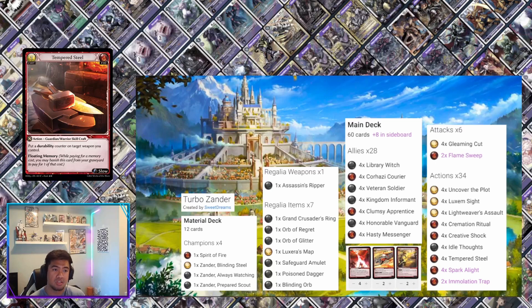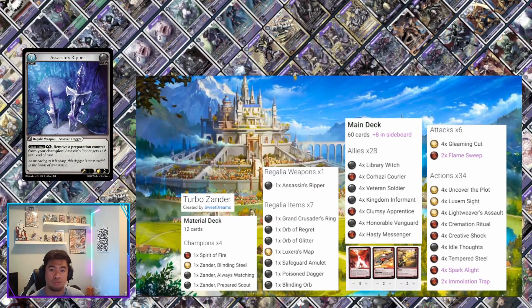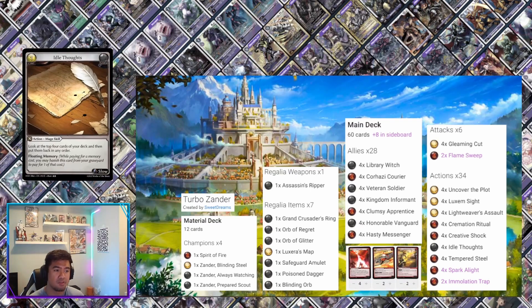One thing I like about Tempered Steel is you can put a durability counter on your weapons, which is very good. In this deck specifically, your main weapon is Assassin's Ripper, so having that extra damage with the durability allows you to strategically determine when to remove a prep counter. You'll still be able to do one damage every so often with Assassin's Ripper.